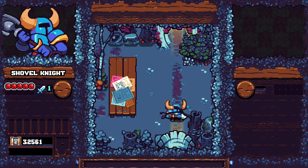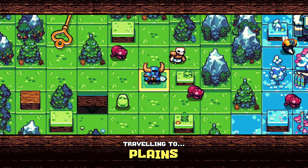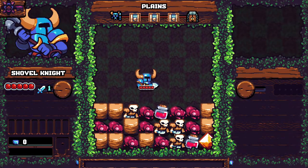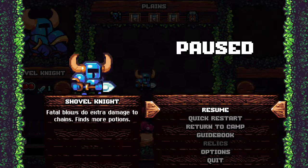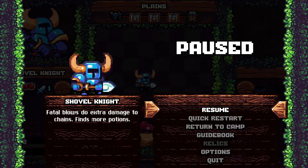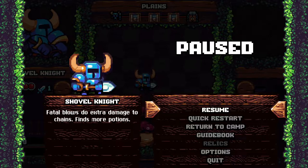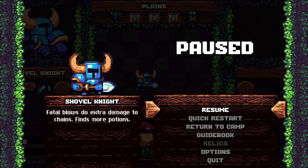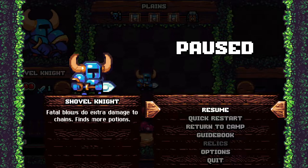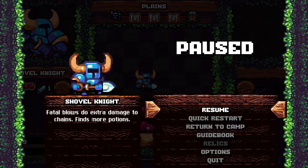We're gonna go ahead and venture forth. Each area you play from the beginning, so I'm starting off and going to the Plains first. Now this is a real-time game. At the top where it says Plains you can see my knight on the left, with three treasure boxes and a door — that's the timeline I'm going through to finish the level.